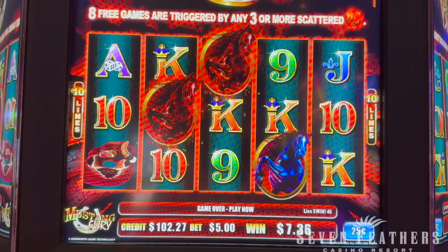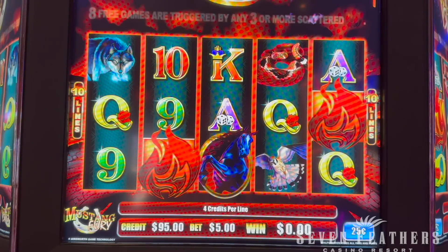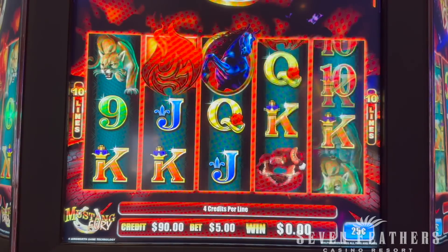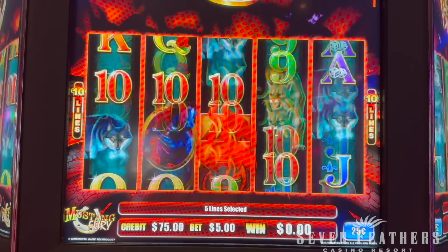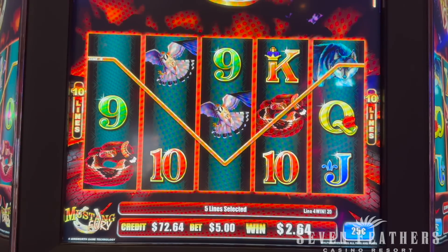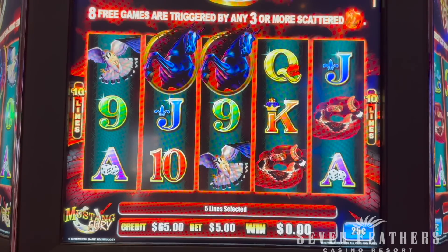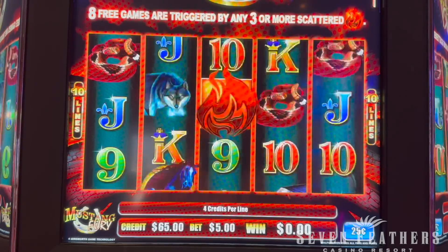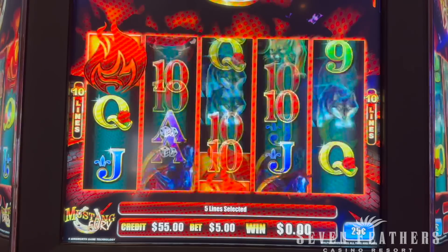We started out with some snakes here. So we need three of the flames, I guess — makes the sound, usually a good indicator. Come on, cough it up. Queens for money back. Ten bucks there. Any time you get more than your bet back, it's a good day, right?